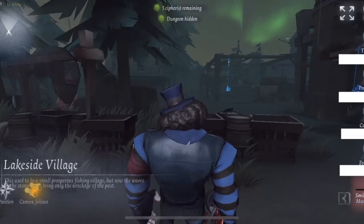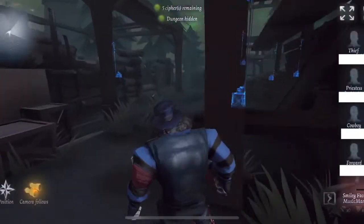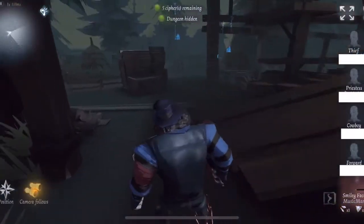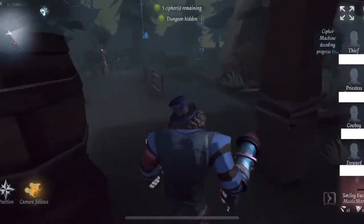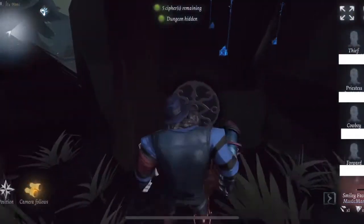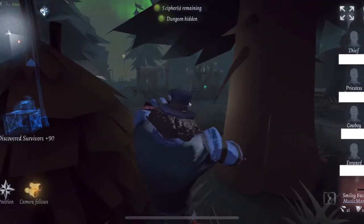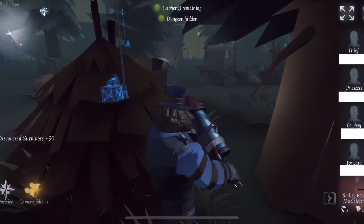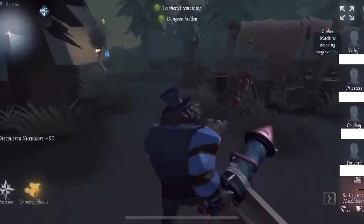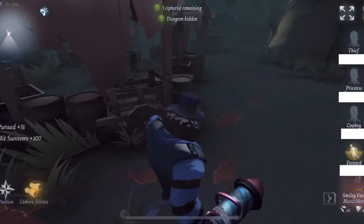Now we're going to move on to the second game, which is on Lakeside Village. Overall, these are maps that I don't particularly like to play Smiley on. Some of my favorite maps to play Smiley on are... Moonlit's a really good one for Smiley — that's probably the best map for Smiley. What I do at the beginning here is I throw on my rocket attachment, so that allows me to do that dash right away if I need it.